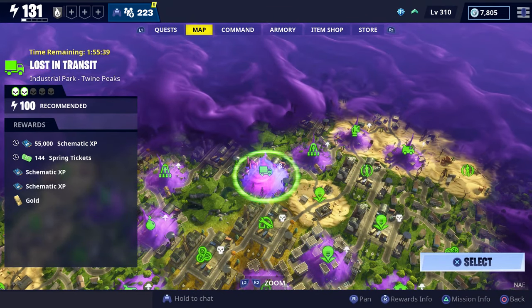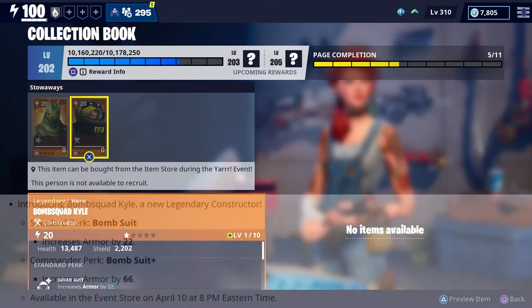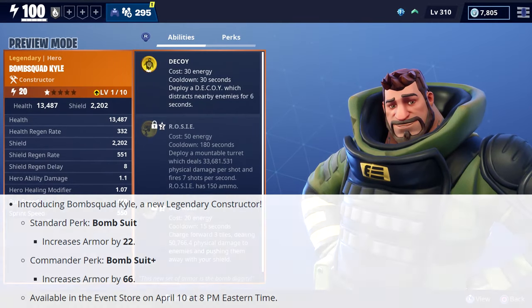Before we actually start the mission, there were a couple of things I wanted to point out in regards to today's patch. I'll leave a link to the patch notes in the description. The first thing I want to point out is that the new legendary constructor will be available in the event store later on tonight, and his name is Bomb Squad Kyle.